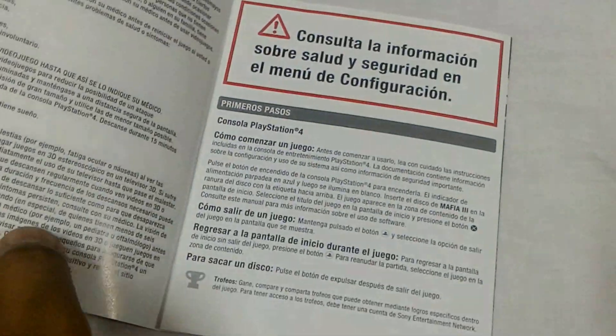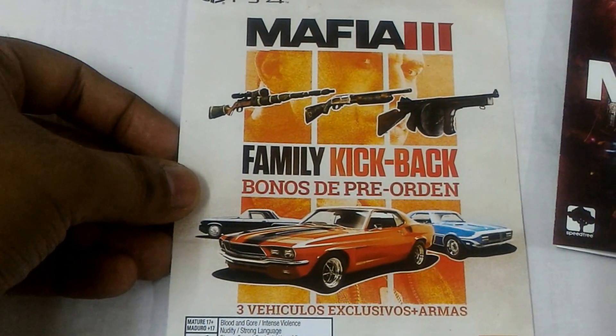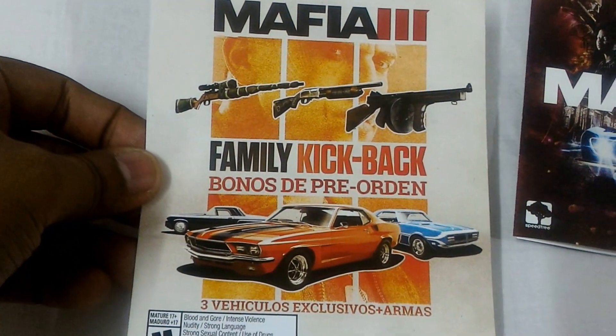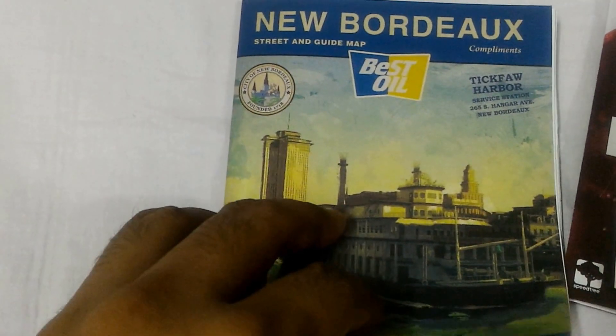We have a manual here — it's a one-page manual with two folds. And we have a DLC Family Kickback bonus pre-order card — it includes three weapons and three cars. Here's the code and instructions to redeem the code, and we have a New Bordeaux street and guide map.